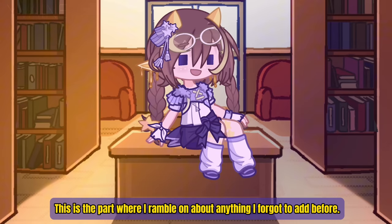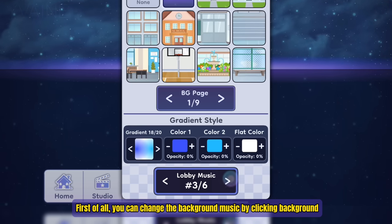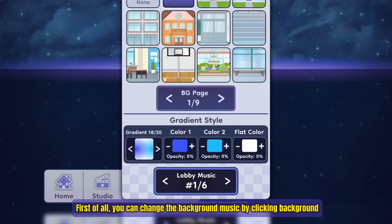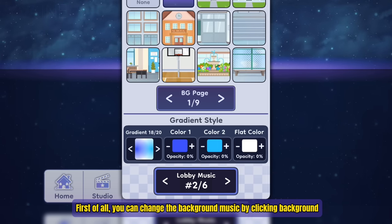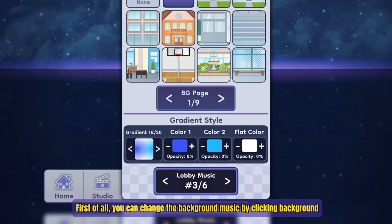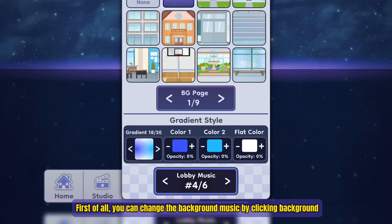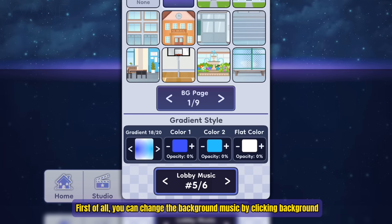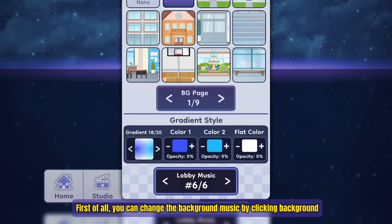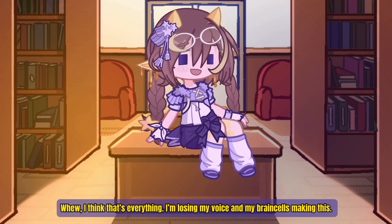This is the part where I ramble on about anything I forgot to add before. First of all, you can change the background music by clicking the background music option. Also, there's supposed to be an option to switch between portrait and landscape mode, but it's not showing up for me anymore, so I'm not sure. I think that's everything.